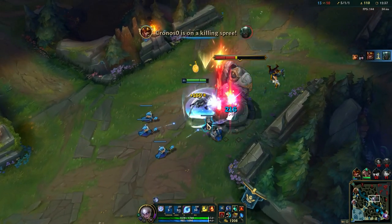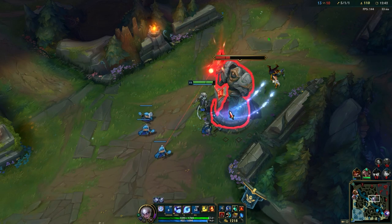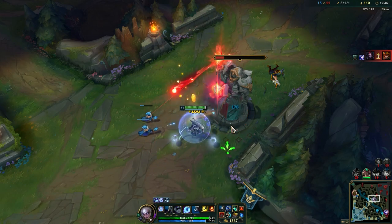And there we go — that's basically how you do it. Without her W, she can't do anything, she can't defend herself, she can't kite us. You just bait that out and then you go in. Now when you push towers, make use of that passive — weave abilities between auto-attacks, and we got all the plates.